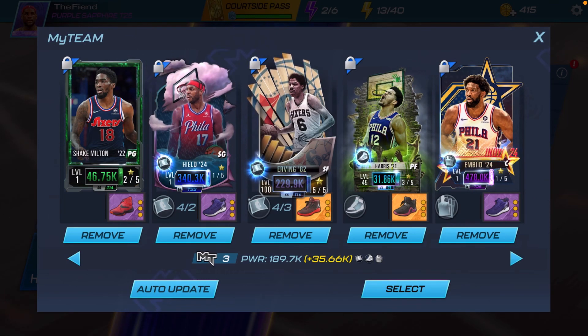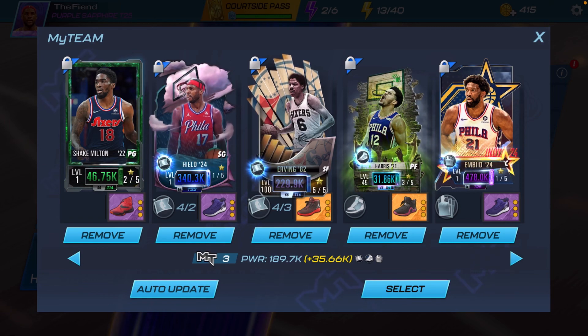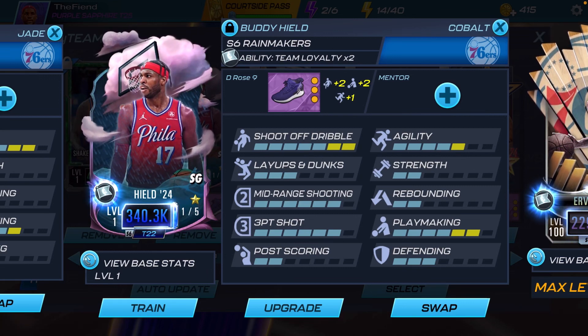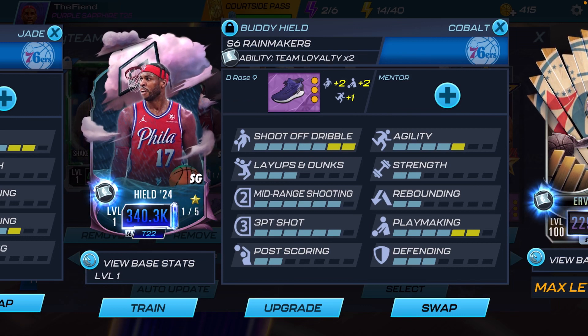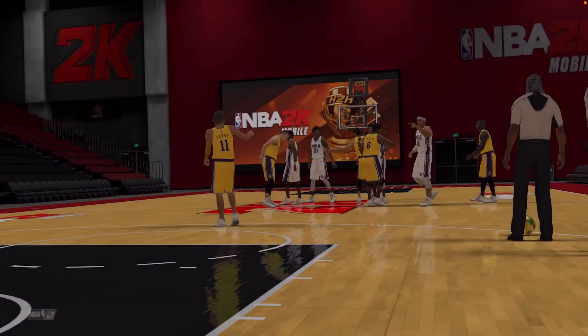This is the team we're gonna be using for the video. Of course I went with a full Philadelphia 76ers team. This is the shoe I gave to Buddy Heild — my D Rose Nines — which brings up his agility to a five and his playmaking up to a six. I'm not gonna hesitate any longer, let's enter the match.